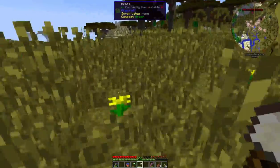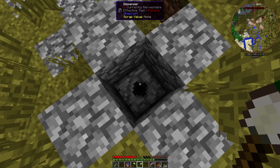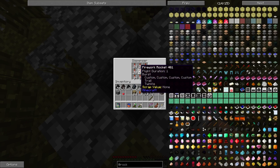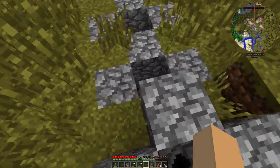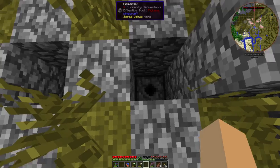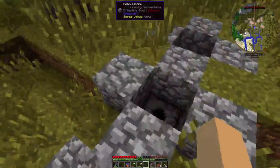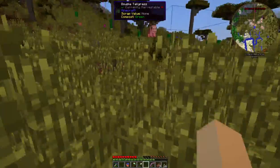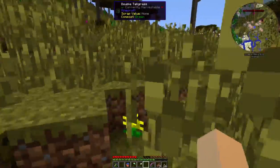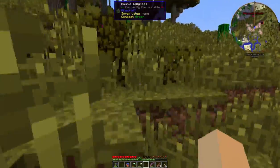I found this — I have no idea which mod adds it, if it's a realistic mod or what, but it's kind of weird. Not that rock pile... ah here it is. Dispensers with fireworks in them — I have no idea why they're here, but there's a whole bunch of them, three more over here. One of these days I might just have to set all of them off.